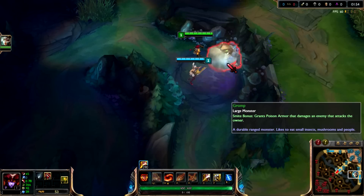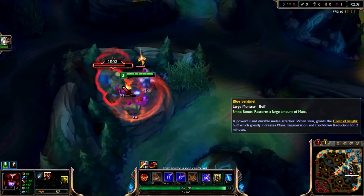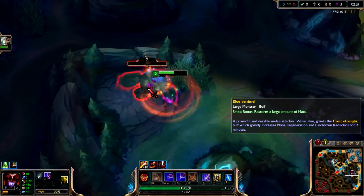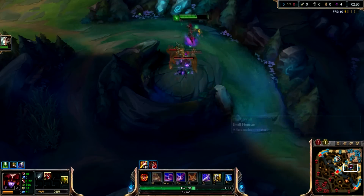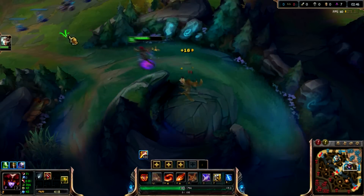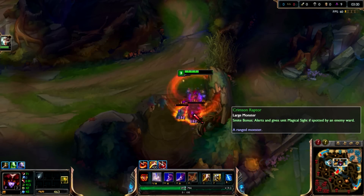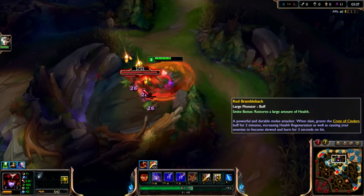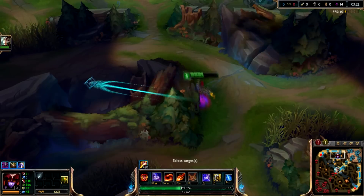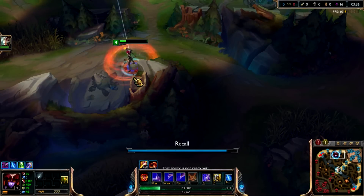The next point is ganking on Shyvana. Try to start ganking after you have bought your Stalker's Blade, as this will help you catch up to the enemy and slow them to either exhaust them or just kill them. Without the Stalker's smite, pre-level 6 ganking with Shyvana is a big no, because they can simply run away from you. The last point is dragon control. Shyvana has one of the fastest dragon clear speeds, so try to make use of this. You pretty much have to do this to make up for the lack of ganks you can do in the early game.